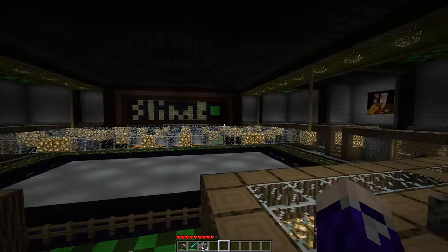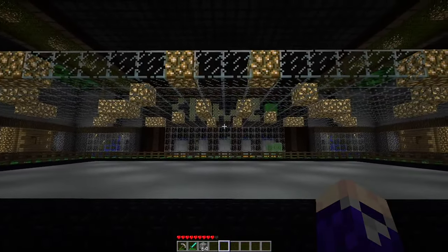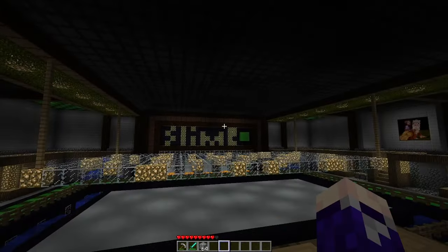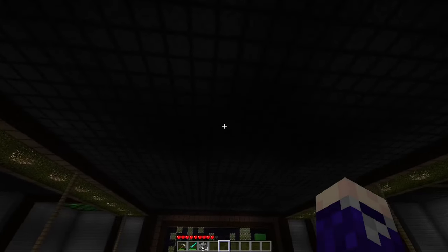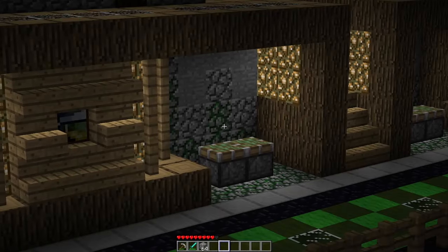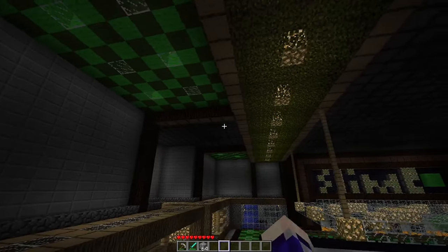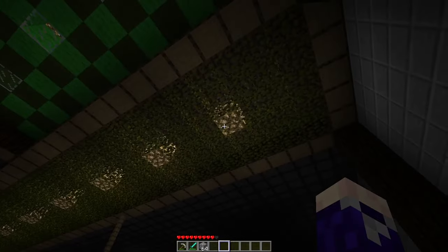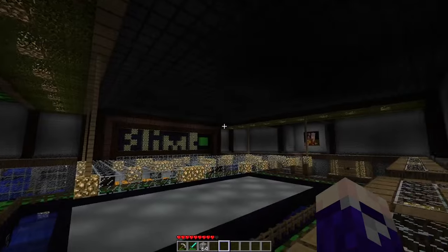I think it looks good especially since it wasn't looking great when it was lower with the platform in the way. Now it kind of works with two different focal points. I attached these to the roof, and the roof design is pretty cool - there's a ton of furnaces and it took a lot of cobblestone. I did the roof incorporating some suggestions, adding a checkerboard that ties in the floor and roof together, plus some grass for another point of green in a different shade.